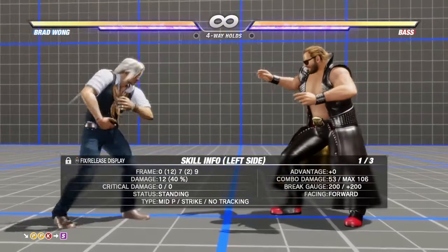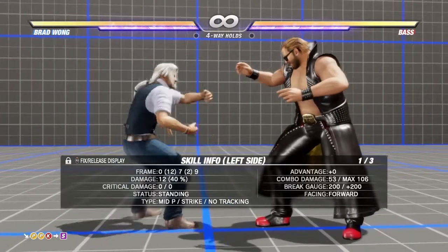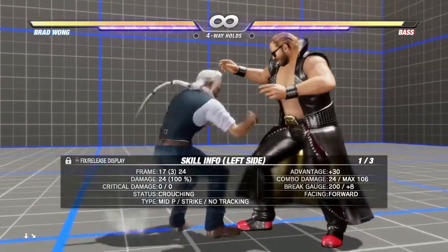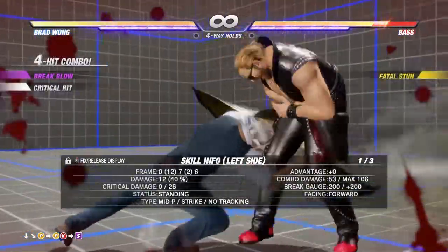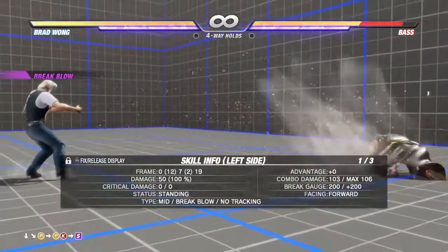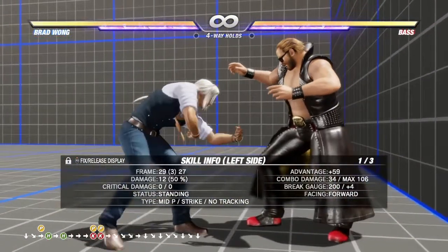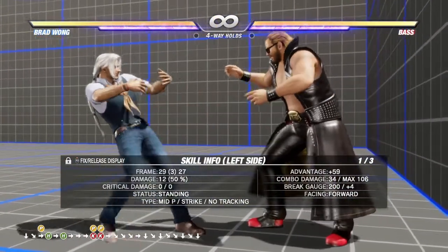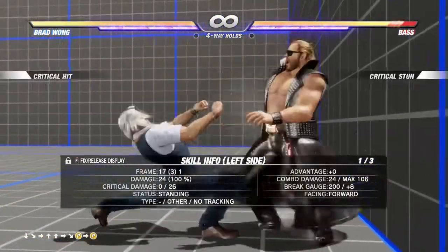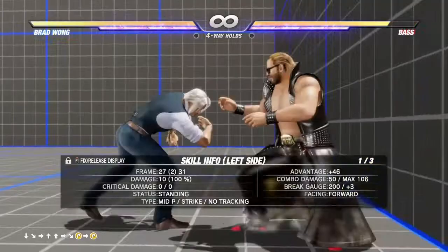For a basic break blow combo: holding down-forward, press punch and then punch kick, followed by forward S. For a basic wall combo, hold down-forward and press punch twice, then forward punch punch.